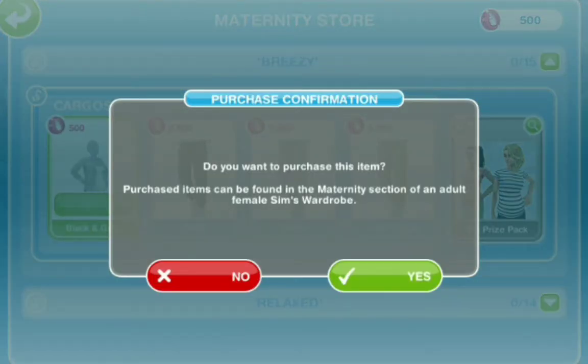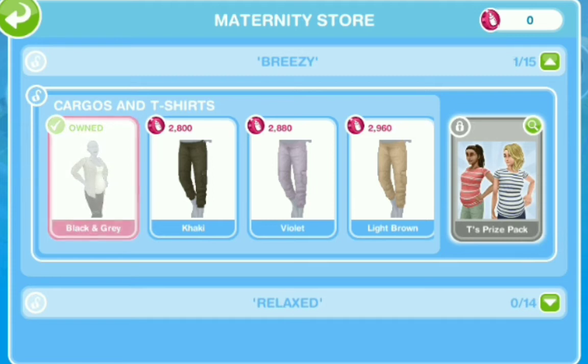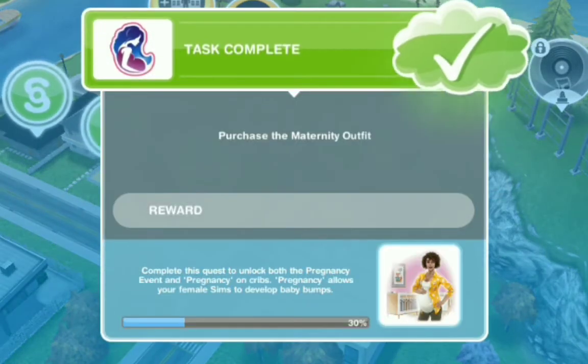Do you want to purchase this item? Purchased items can be found in the maternity section of an adult female sim's wardrobe. So I'm going to buy that. They also have items for your nursery as well, so you can check that out. I purchased that.